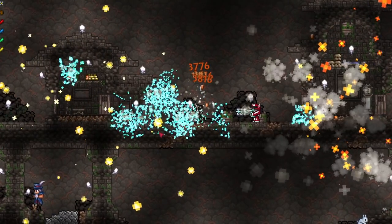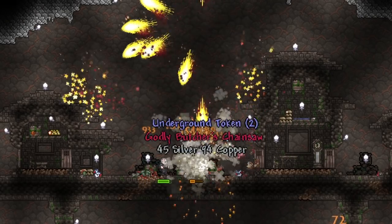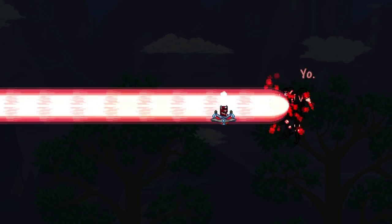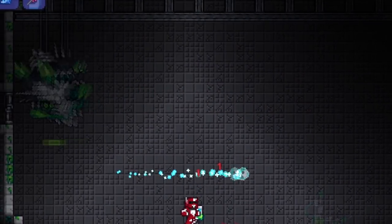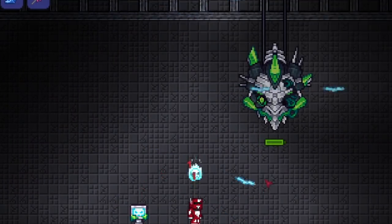I got some platinum coins and let's drop the duke on him. Oh, a little cutscene! That is sick as hell - we got a little laser attack. I love him moving around, that's so dope.